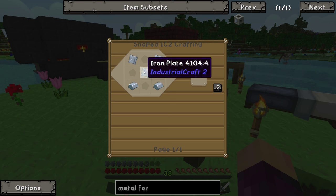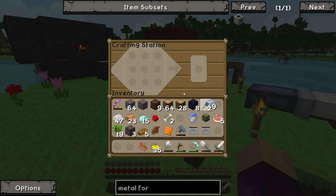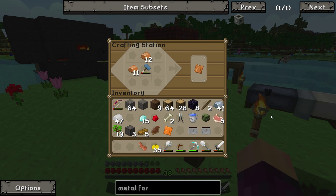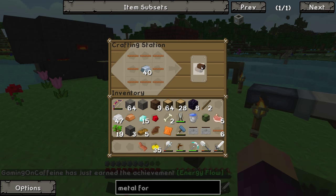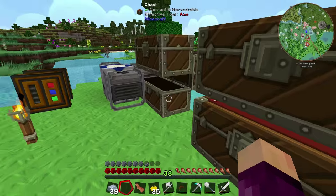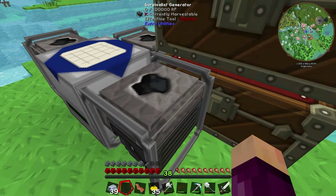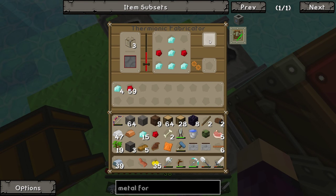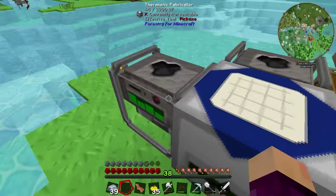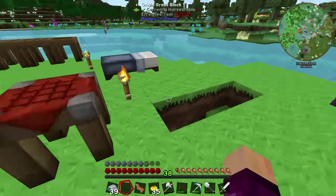We need a few more plates — three to be precise — and then with two iron at the bottom that gets us the wire cutters. We need to use those on copper plates. We need 24 wires; you get two per plate, so we need 12 plates, which means 24 copper. We're missing one piece of copper — that is absolutely terrible. I'm going to go away and try to find one more piece of copper and I'll be back in a second.